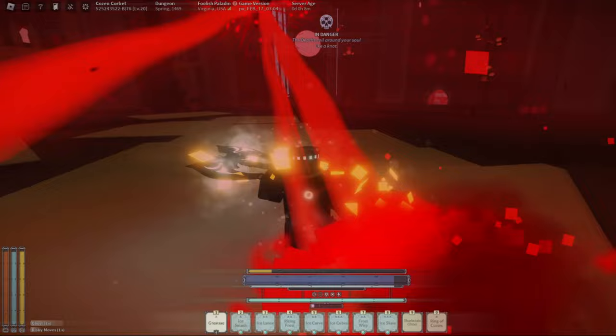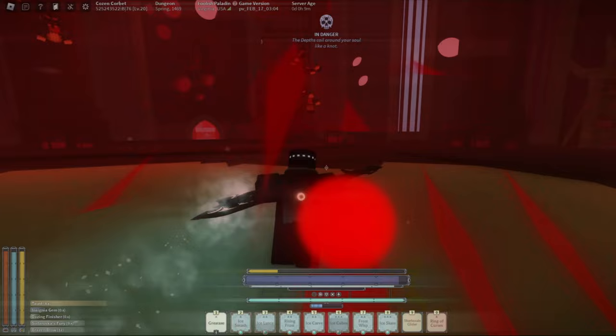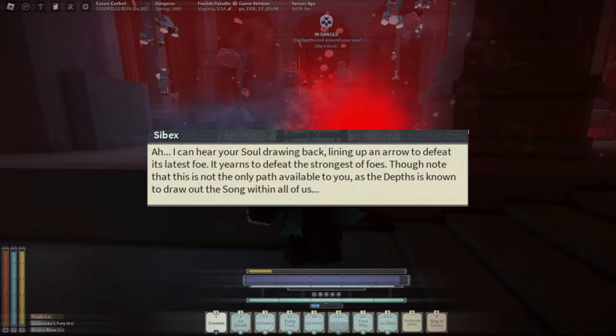In order to obtain your bell, you should first speak with an NPC named Sebex, located at the Star-Swept Valley. Bringing him a Thresherspine will inform you on which will be the fastest path to take in order to receive your bell. The first dialogue shown indicates that you have the boss progression path.